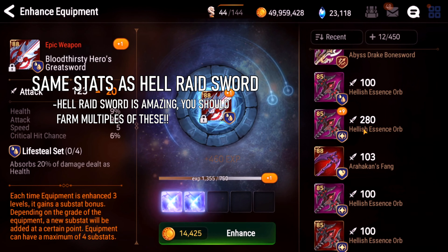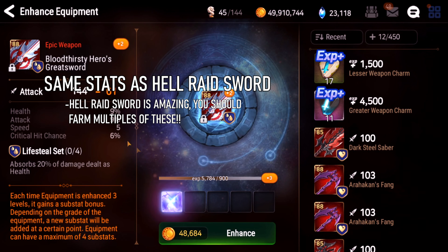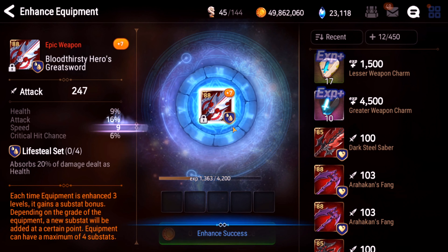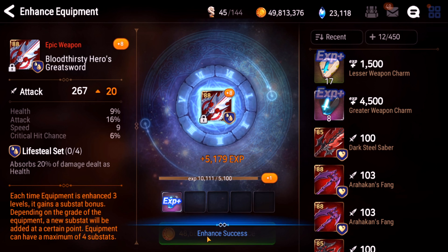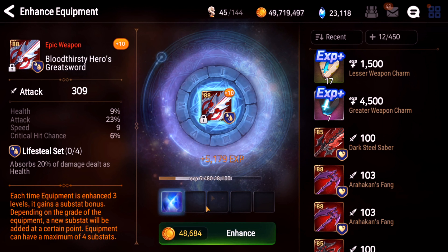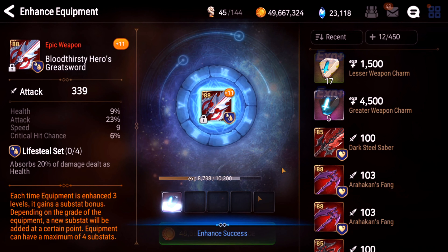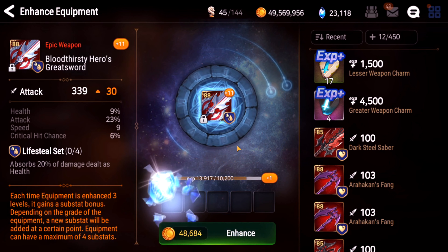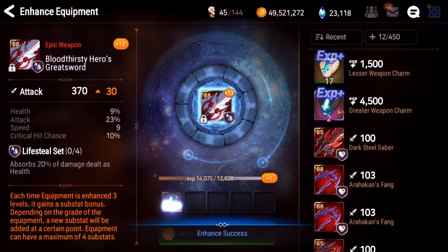Do I have any trash gear? There we go, we'll use that. Let's see where our rolls go. Speed. Attack. I'll take it. So I'm going to plus 15 all this gear if I have enough charms. That one goes into speed. Let's get those good rolls. 23% attack. Come on. Another attack roll maybe? And the reason I'm doing it one by one is just to get more chances at the good or greats. Critical hit chance. Not bad so far.